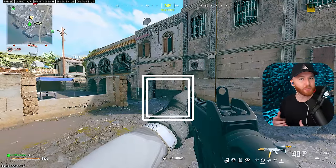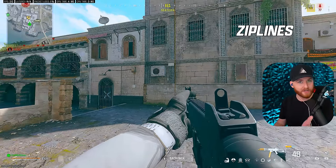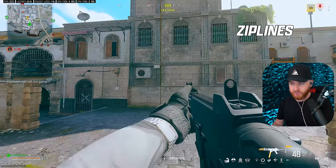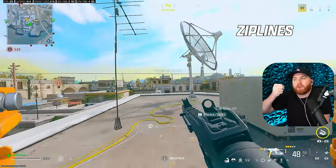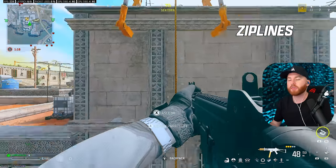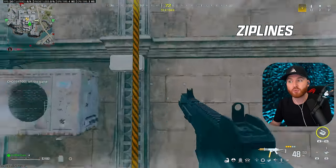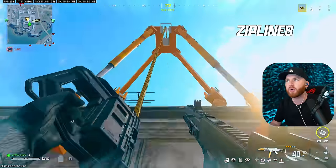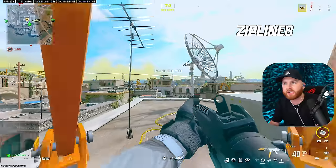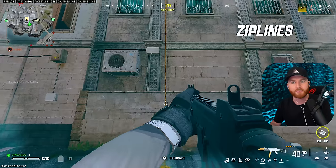For movement exploit number two, it's how we can use ziplines to our greatest advantage. We already covered redeploy zips — now we're covering traditional zips. Ziplines have really long animations. If you get on standard down below, there's a grab animation and a grab-off animation. The fastest way to get onto ziplines, which we've talked about before, is to jump onto them, which allows you to grab on quicker. But there's still the issue of being stuck in that animation at the top for a second.